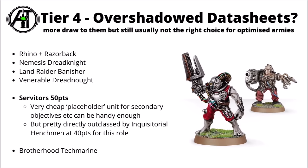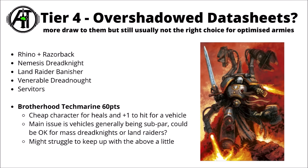Finally for Tier 4, I've chosen to rank the Brotherhood Techmarine. He's really quite cheap at 60 points for a plus 1 to hit for a vehicle unit plus some healing. For what he does he really isn't a bad deal at 60 points if you want to support some heavy armour, but unfortunately for most Grey Knights choices at the moment, vehicles just aren't really the heart of the army. Perhaps if mass Dread Knights suddenly became the way to play Grey Knights again he might get a look in, though you'd have to think about positioning carefully since Dread Knights can advance and charge.